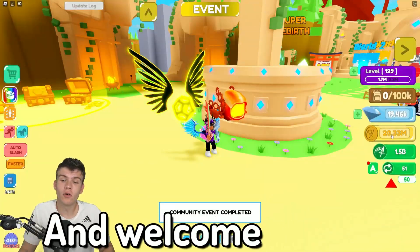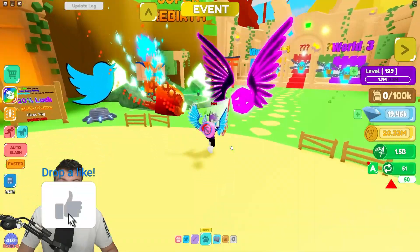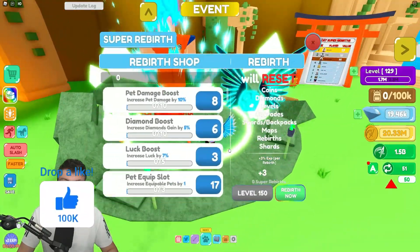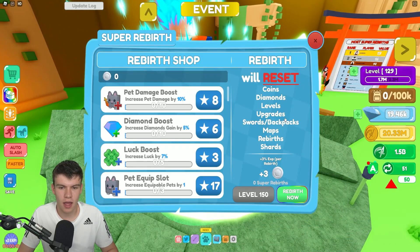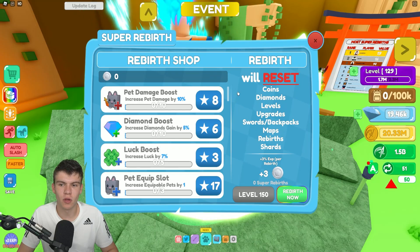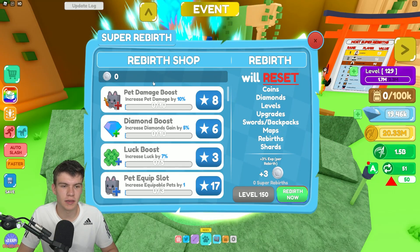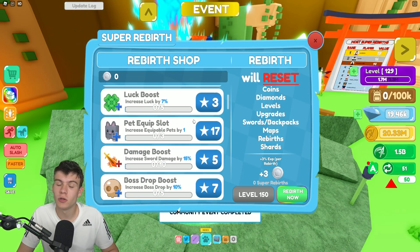Hello there and welcome back to another video! Today we are here inside of Slashing Simulator. They've released a new update — a super rebirth update. It looks like we reset everything pretty much. Rebirth is now level 150. We are currently level 129 and we can get coins to buy extra stuff.